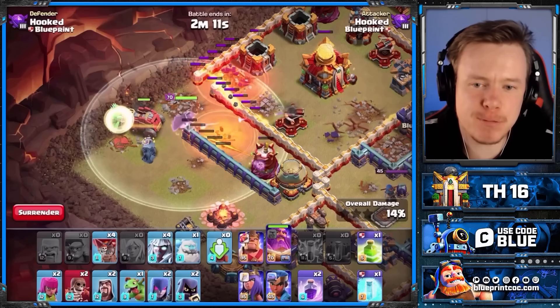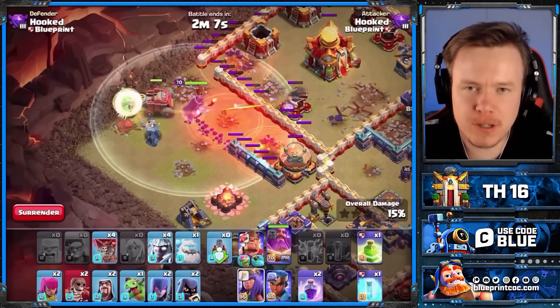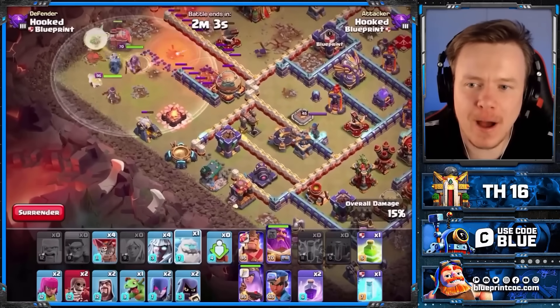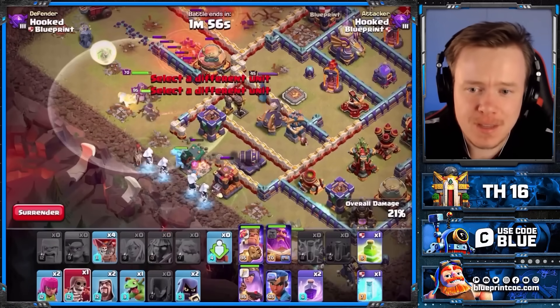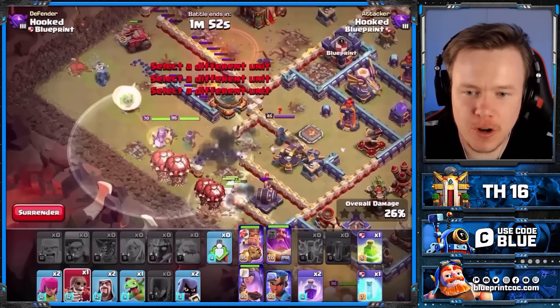One of the big reasons that Zaps should be strong is there's more high-value defenses with the Ricochet Cannon and the Multi-Archer Tower, and they're naturally going to have to be quite clumped. On top of that, six Zaps and one Quake now gets rid of a few more buildings, including the Multi-Archer Tower and obviously the Scattershot as well.